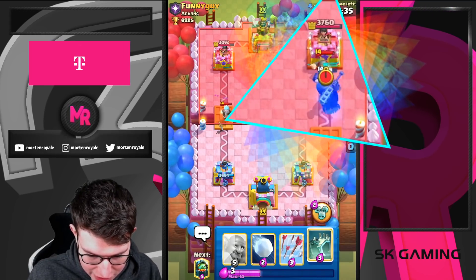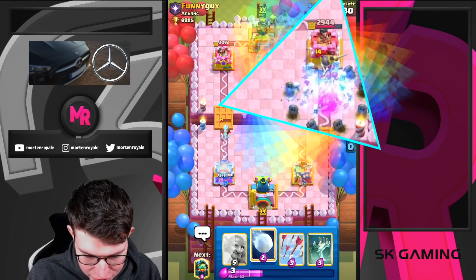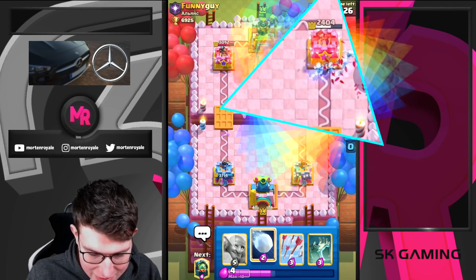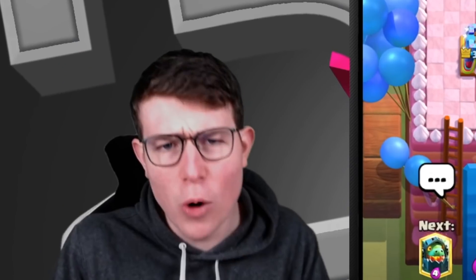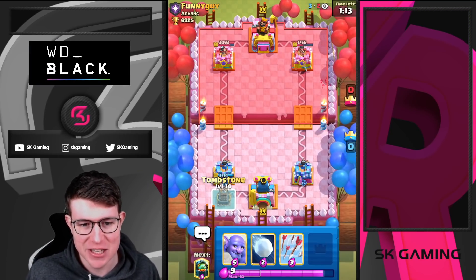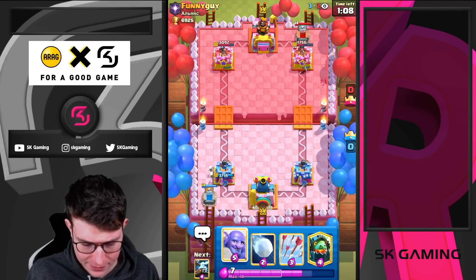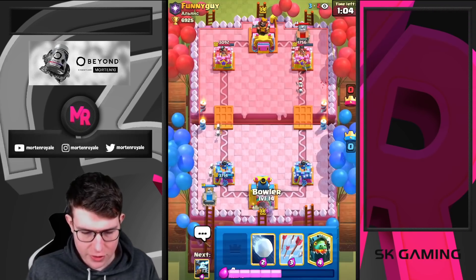I might just use the ability — I still think it's worth it, because the Skelly King actually connects. Skelly King splash range is also really, really good. I think I get 600, 700, 800, 900 — 1k! 1k damage from like 30% charge Skelly King, and we also kill the knight. I'm going for my Inferno in the back, and I'm going to go Bowler here — I think Bowler in this situation is completely fine.